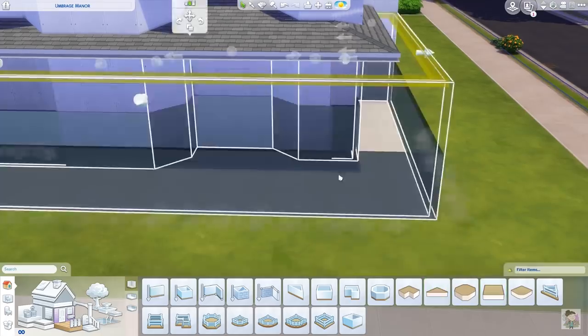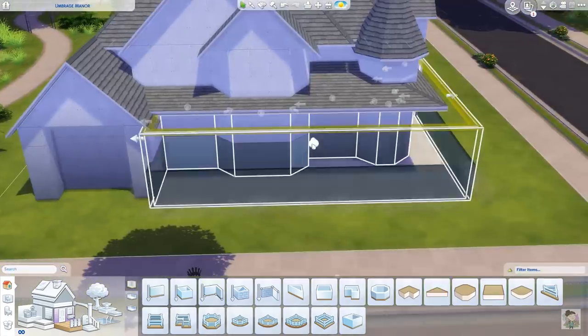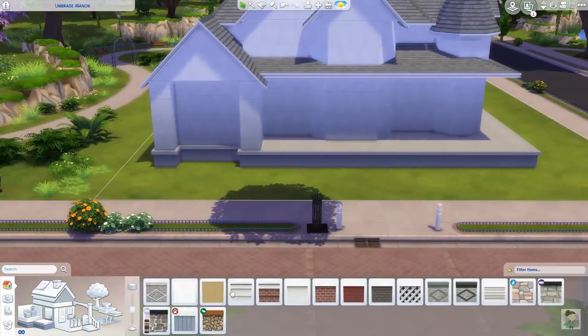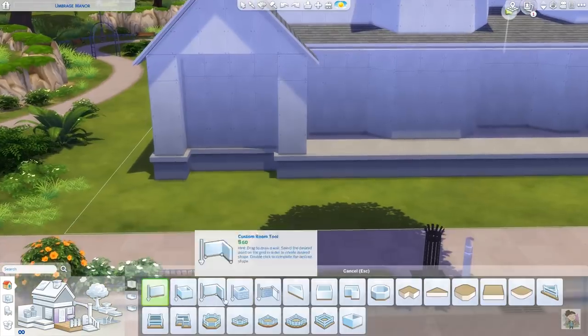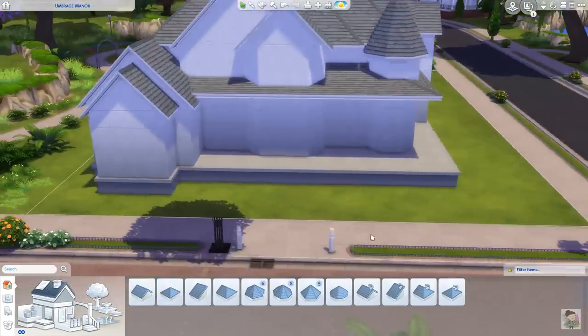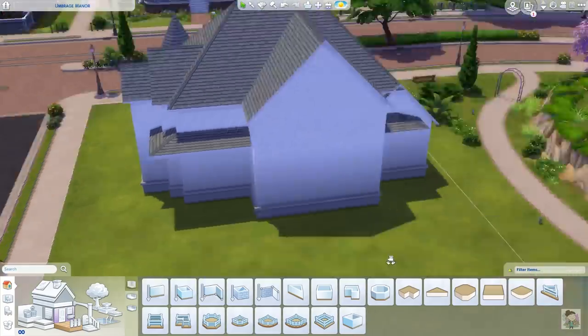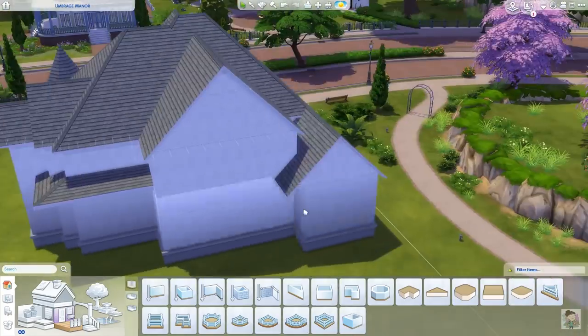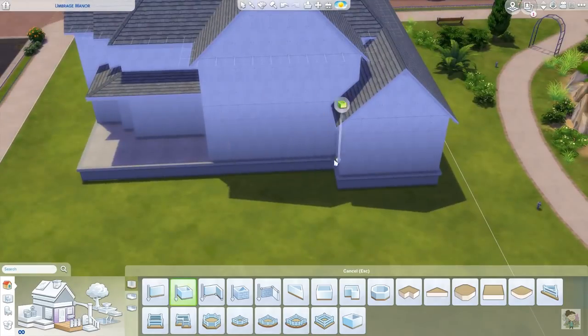So this is Appleby Lane. It's a five bed, seven bathroom build, built on the 40 by 40 lot in Brindleton Bay, and it comes in at just less than 268,000 simoleons. It's not a cheap build — none of my builds are ever cheap. No expenses spared; it's just a full-on family type of home.